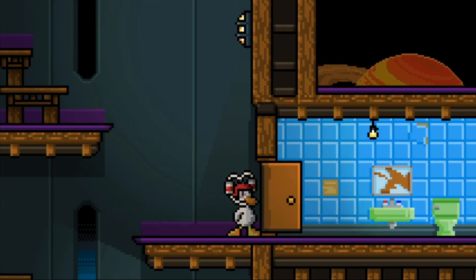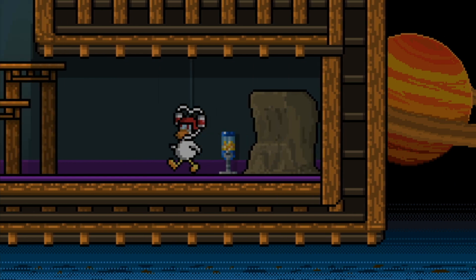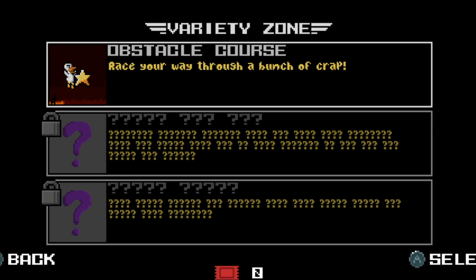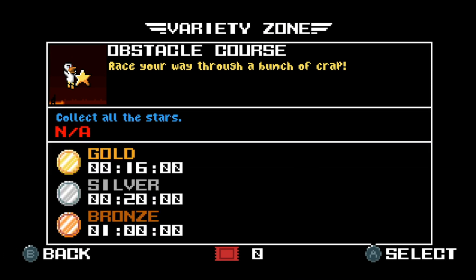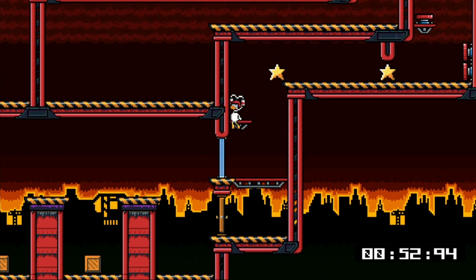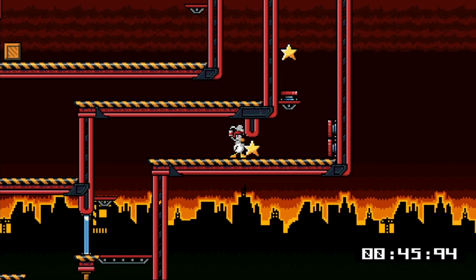What else we got down here? That's locked. Oh, those are arcade machines that are covered so I have to unlock them. This is like portal select. Let's do a variety zone — obstacle course — 'race your way through a bunch of crap.' I love this sensibility, the attitude of this game is great. 'Collect all the stars, gold in 16 seconds' — is it a 16 minute level? Let's see what the deal is. We're going to select the obstacle course.